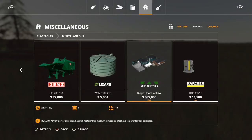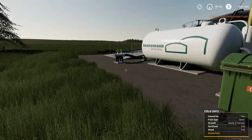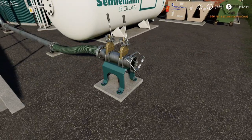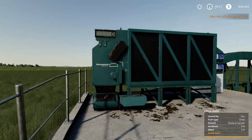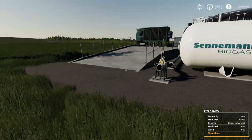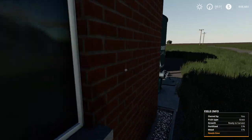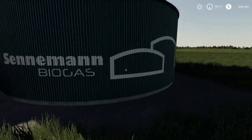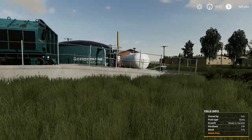For the first placeable today, we have the Biogas Plant 450KW, which is 54 slots and costs $365,000 at $225 per day. Let's place this down. Really nice — if you are on PC, it does have the manure system on it, which is a plus. You bring in your silage and it goes in there and you make some money. You get your digestate from the other side. Pretty nice model with manure system hoses.